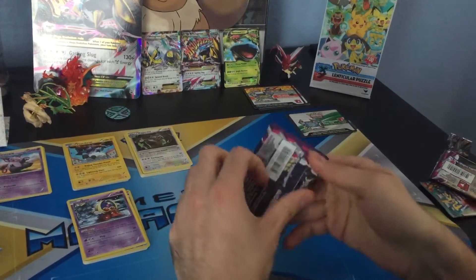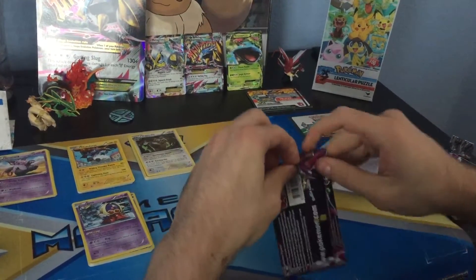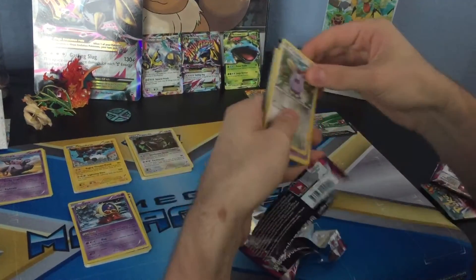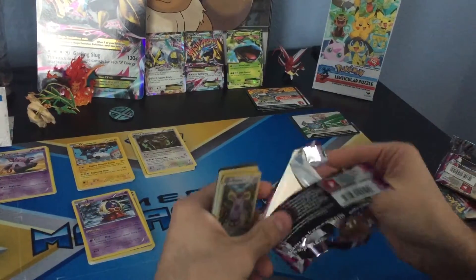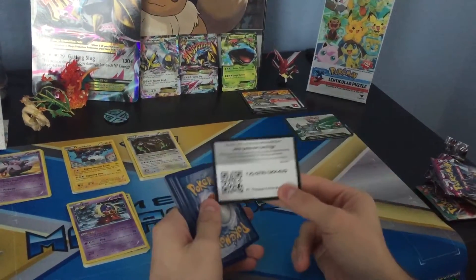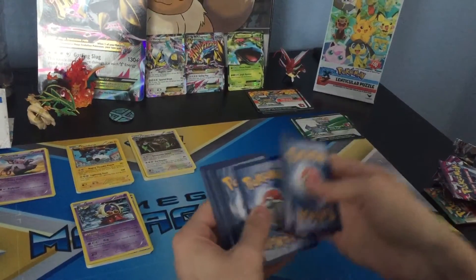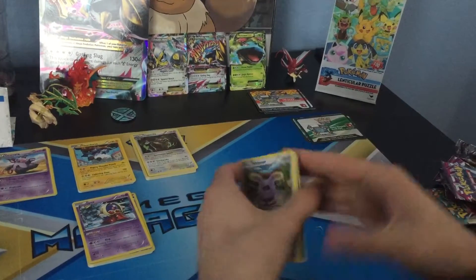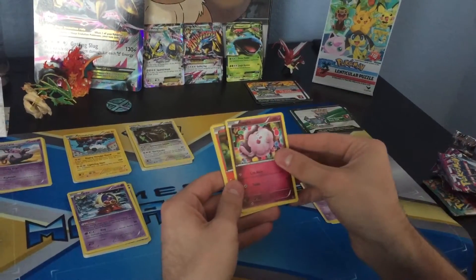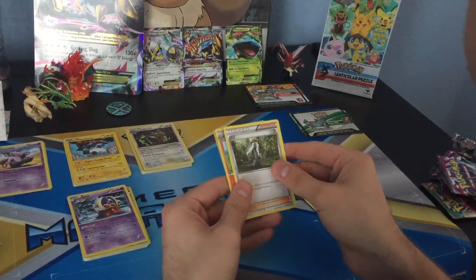And the last pack, which is the Mega Banette Pack. I got a code card. Here we have a Whismur, Zubat, Swirlix, Litleo, Pumpkaboo, Ace Trainer, and Fletchinder.